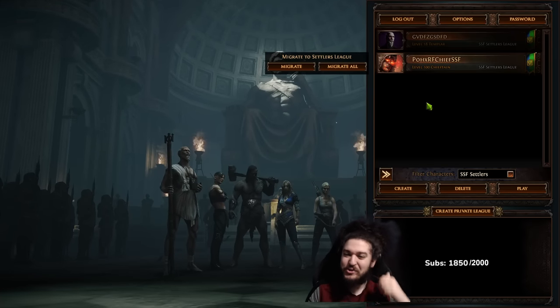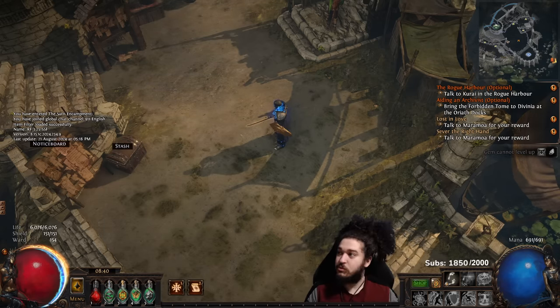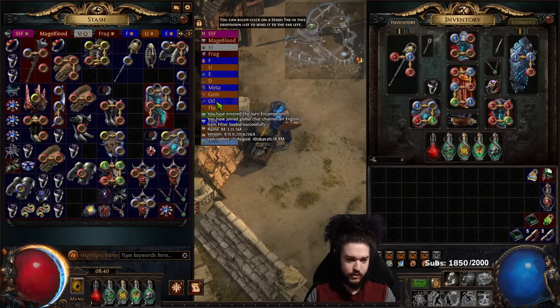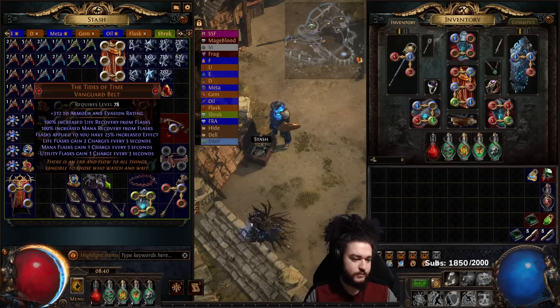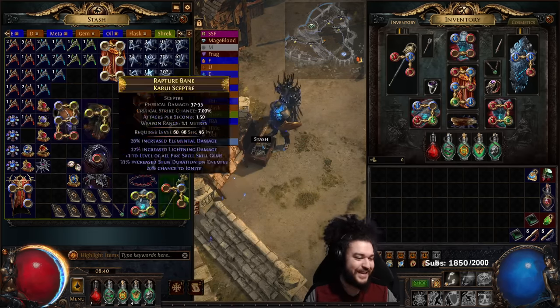Welcome everybody. I wanted to give you an update on the RF Chieftain - we hit level 100 about two days ago. This league, unlike others, I actually decided to tackle ubers on RF in SSF. We've been doing most of it on the live stream, but I downed Uber Shaper, got an Echoes of Creation, went for a second kill and got a Tides of Time, and then did the Awakener - which I really regret - but we got a massive ring from it.